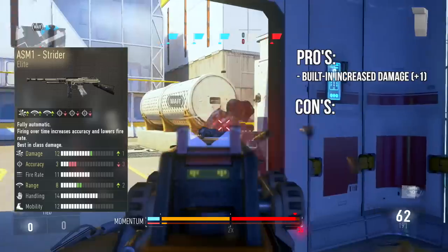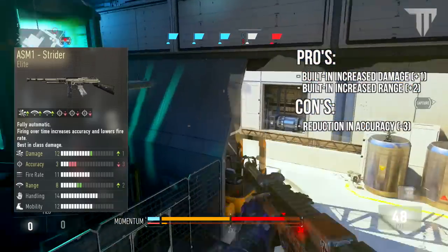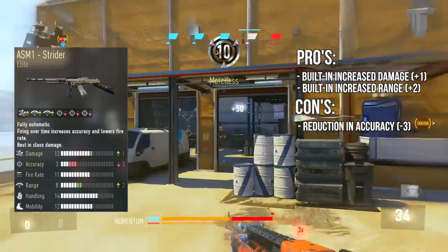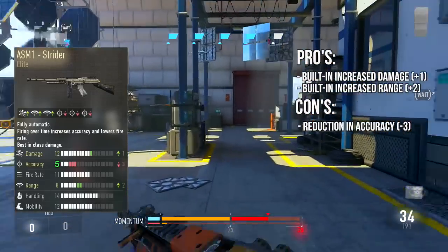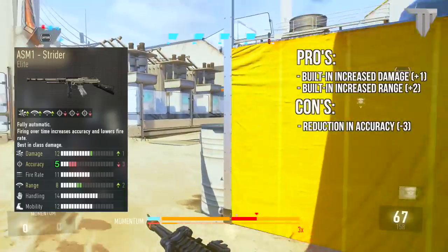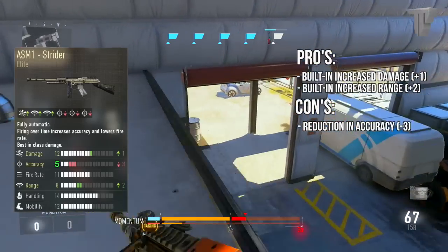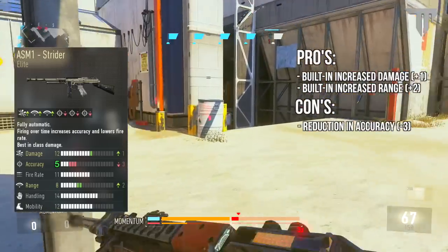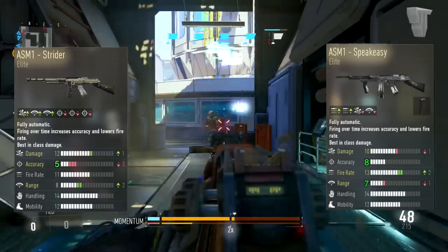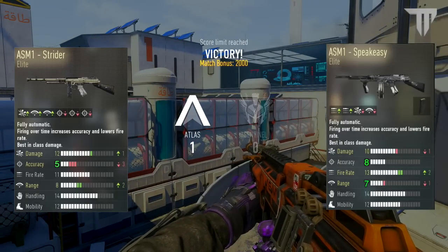Now let's take a look at the Strider. It has plus one damage, which is a positive, plus two in range, but a huge minus three in accuracy. So if I wanted to make this a better weapon, I would add grip to bring the accuracy up to a five, which is actually still lower than the normal ASM1 at six. With Advanced Warfare being so fast-paced with enemies flying around everywhere and boosting left and right, the drop in accuracy isn't worth it — it would be way too much recoil. So if you take a step back and look at both the Speakeasy and Strider, it's not really all that great.